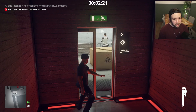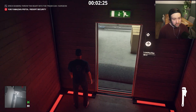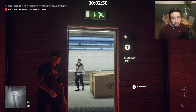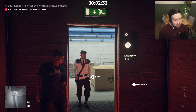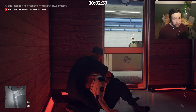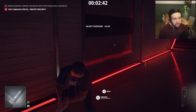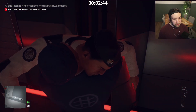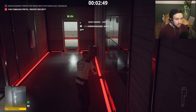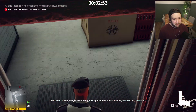Just when we get to this doorway we're going to need to get the resort security disguise. So we'll just throw that wrench, pick it back up, and then we'll just wait for this guy to come over and then we'll subdue him. We'll just drag him into this cupboard type thing, take his disguise. And we'll make our way up to the sauna — we'll pick that pistol up though.